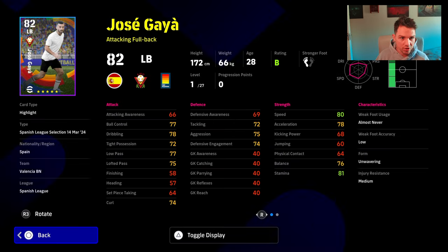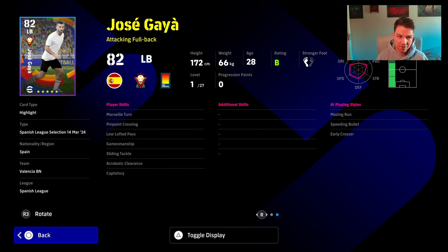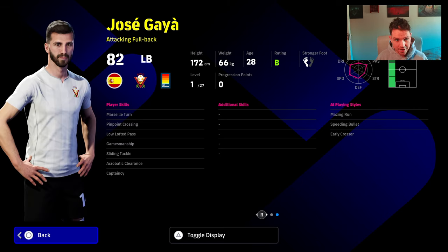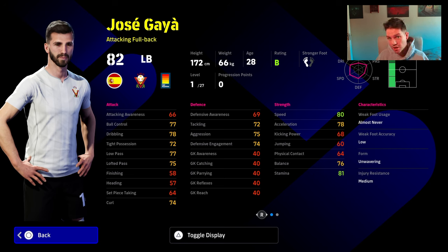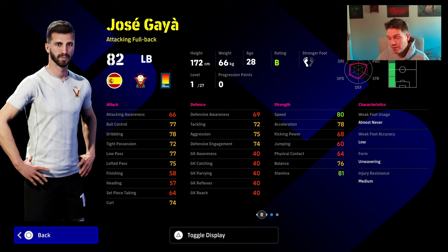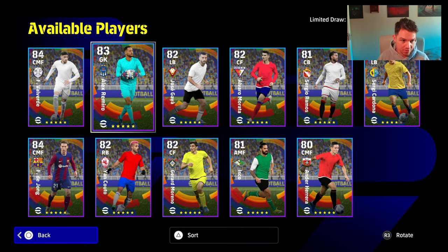We also have Jose Gaia. This guy is pretty decent — he's an attacking fullback. Don't bother training him up defensively; I'll show you my build at the end. It's a very simple card to train. If it's an attacking fullback, you train him up attacking — getting crosses in, switches, touching goals and overlaps. If it's a defensive fullback, you basically train him the same way as you would a centre-back. That's the easiest way of explaining it to a newcomer, and we'll show you his build there in a second.